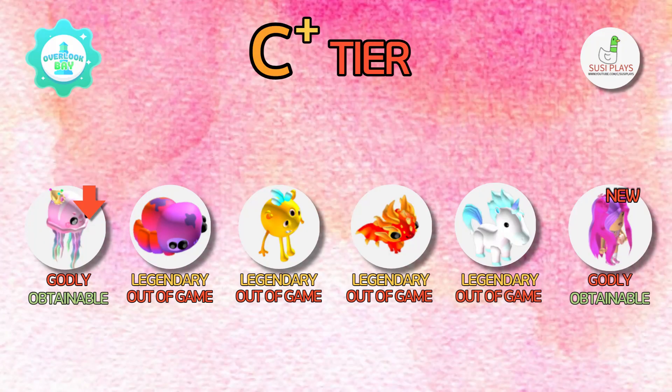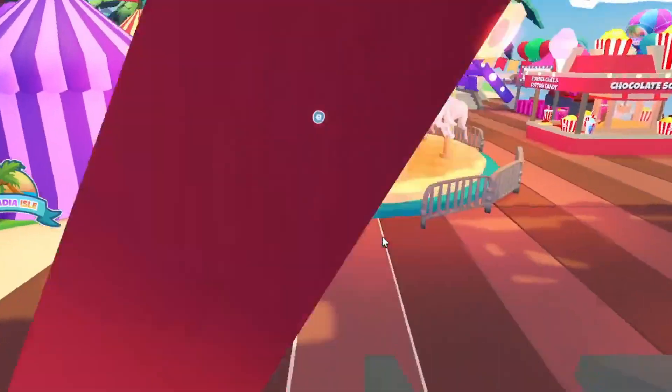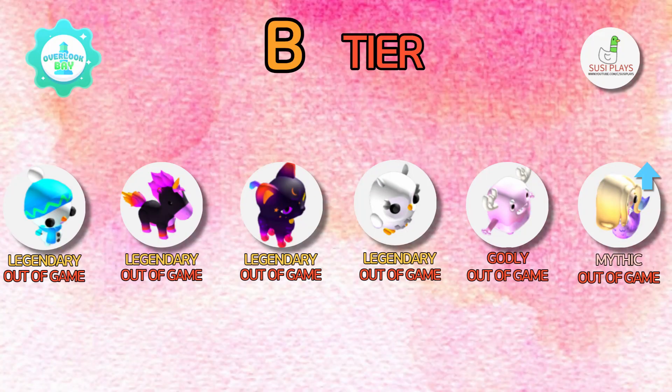Next we have the C plus tier. We have the godly jellyfish that is actually going down because it is obtainable and pretty easy to get, and a lot of people do have it. We also have the new Megan pet that is godly and obtainable in the new pet pod available at the store, and it's really really cute.